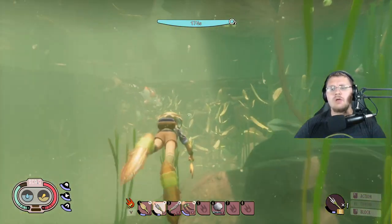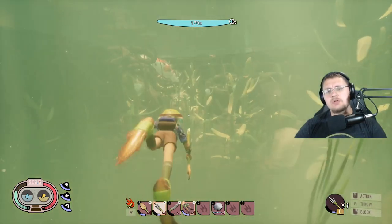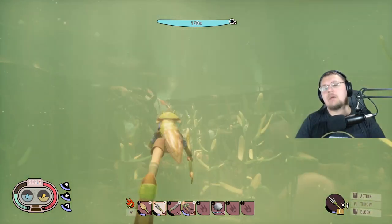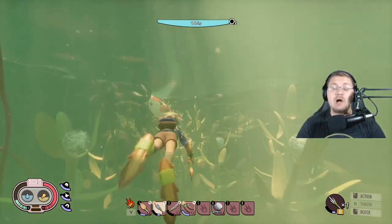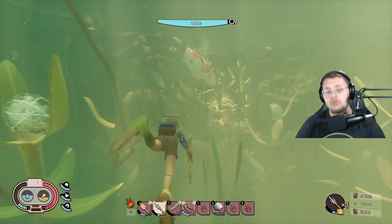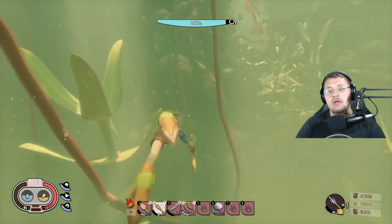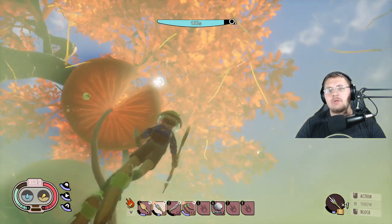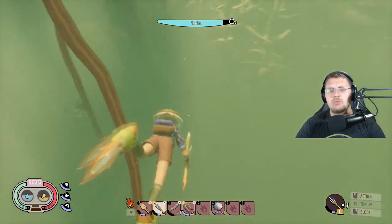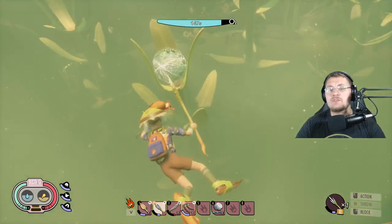So far we've gone over tadpoles and Water Boatmen. Another thing not new to this update but new to being in the pond is the Water Fleas. They are technically neutral now, so they will actually attack you — they turn red and try to attack. They're annoying but don't do a whole lot of damage, so you don't have to be too concerned. You can kind of ignore them; all it takes is a simple poke from the stick.